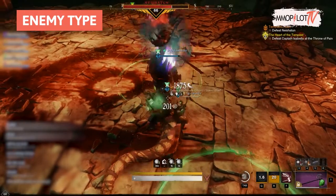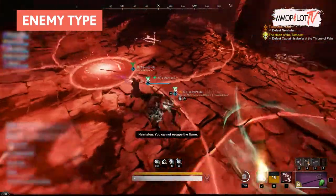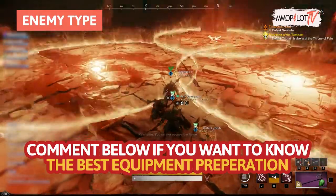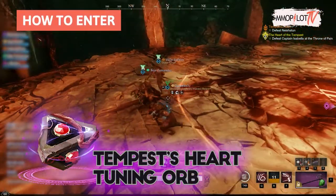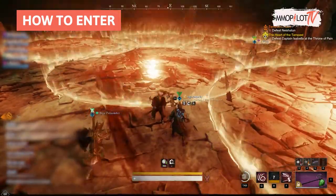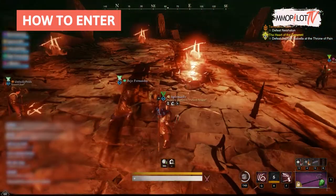You must prepare the best equipment before entering. If you don't know what to prepare, comment below and we will make a guide for you. The Tempest's Heart tuning orb will be consumed from the player that opens the expedition — only one player in the party is required to have an orb.